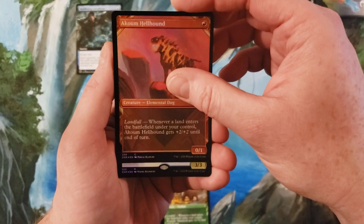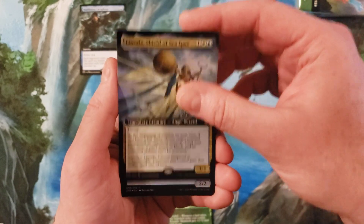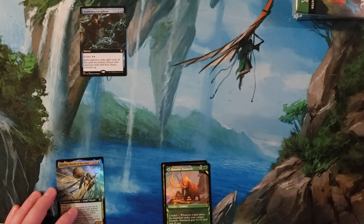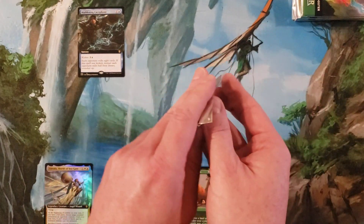A Coom Hellkite or Hellhound, alright. And then we've got Linvala, Shield of Sea Gate. Okay, let's get to pack number two.